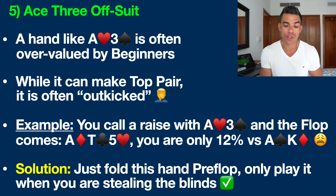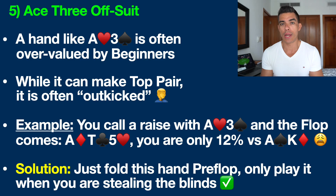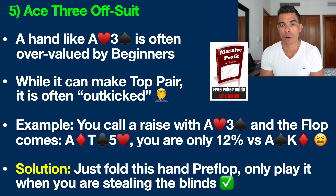Like with a lot of the hands on this list, I would recommend just folding this hand preflop the vast majority of the time and only playing it when you're stealing the blinds. This is a situation where you are on the cutoff, the button, or in the small blind and everybody else has folded — an opportunity to steal the blinds, which is a highly profitable play. If you want to know all the hands I suggest playing from all seats at the poker table, I have charts, diagrams, and everything in my free poker cheat sheet — that'll be the top link in the description below.